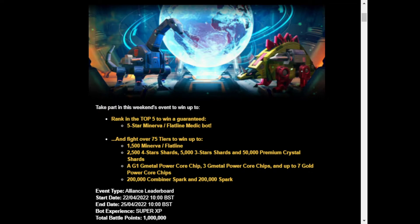The top five is going to get a guaranteed five-star Minerva or Flatline Medic Bot. For the other prizes across 75 tiers, that'll be 1,500 Minerva or Flatline shards, 2,500 four-star shards, 5,000 three-star shards, and 50,000 premium crystal shards. There's also a G1 metal power core chip, 3 G metal power core chips, and up to seven gold power core chips.